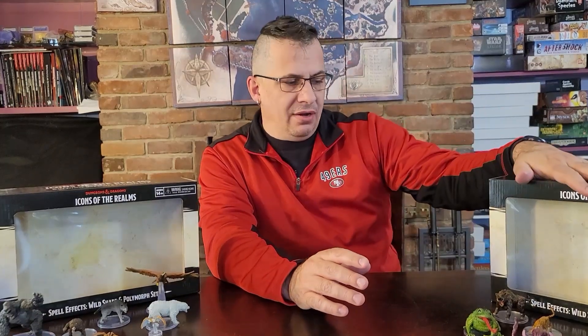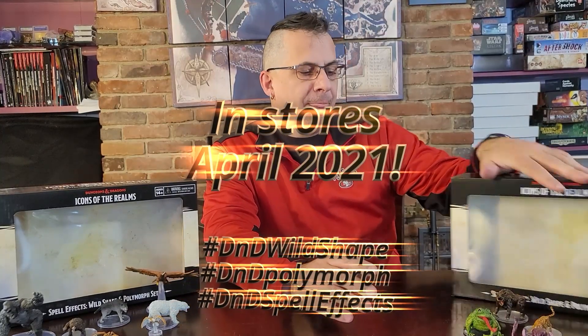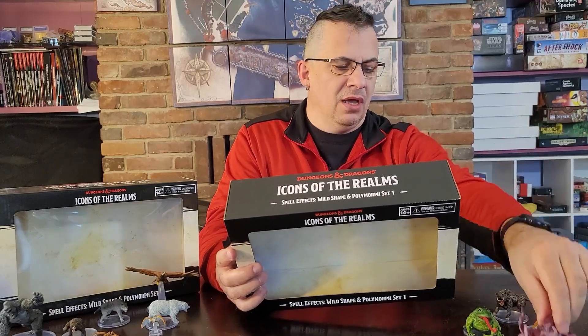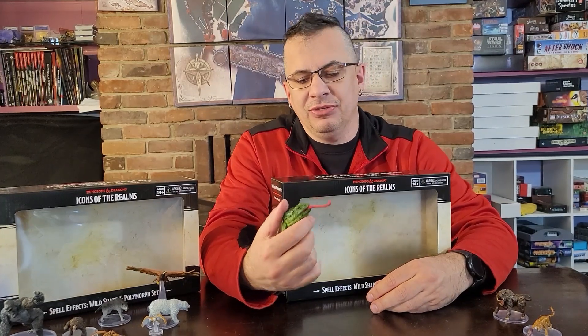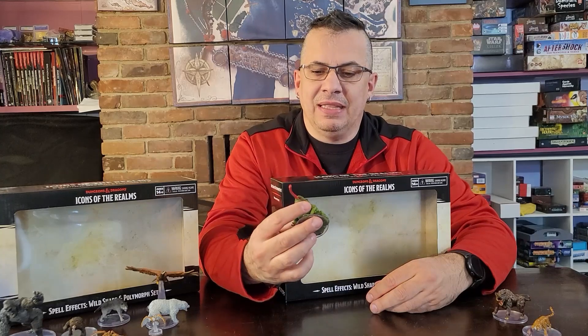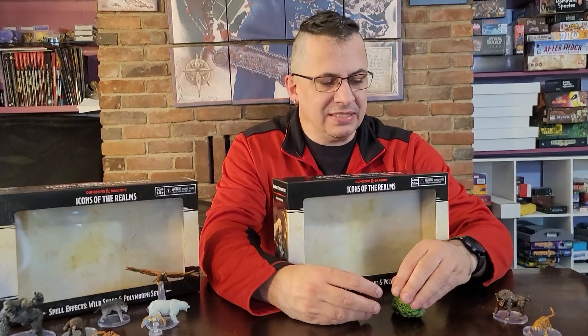So two separate sets. Set 1 is over here on your right. It's got eight pre-painted miniatures in it. They are a giant octopus and a giant toad — which I can't tell you how happy I am about. I did not have a good toad figure. I do have some druids and wild shapers in my group, polymorphers, and they tend to turn into a toad. I never had a good giant toad, so I was very happy to see that.